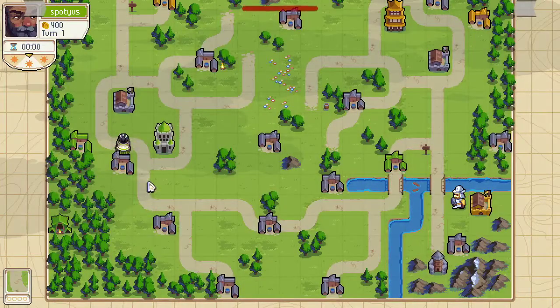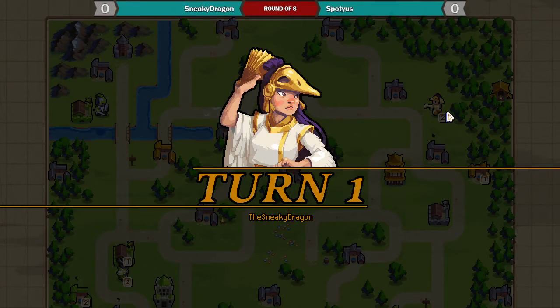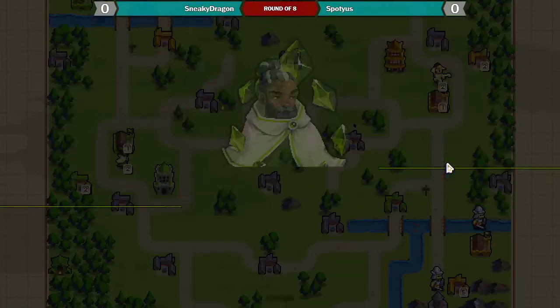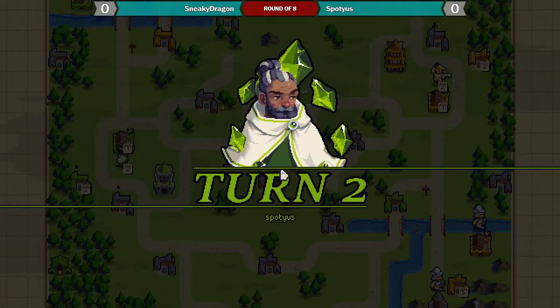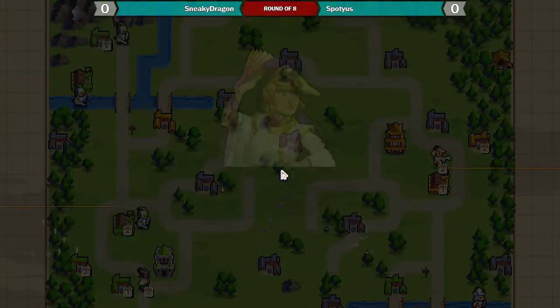In the bottom left playing is the green American player. We have Spodius versus Sneaky Dragon playing Tenry in the top right. They are playing on Treeton River, which is a recreation of one of the original quick play maps in the game.